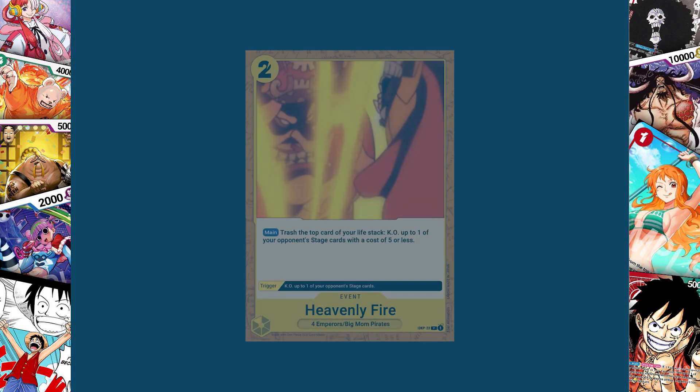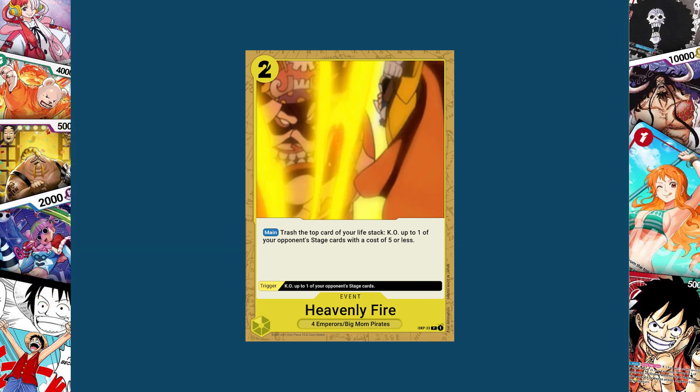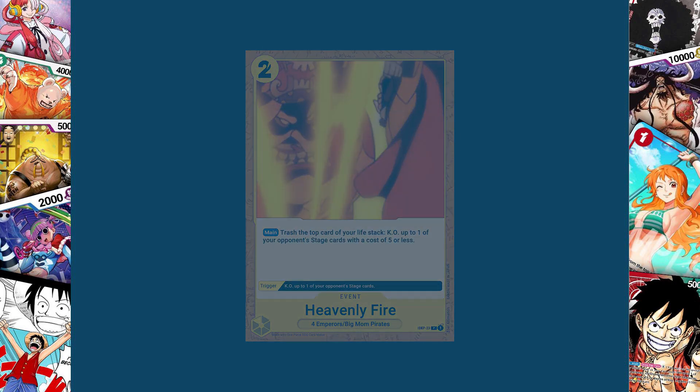Next up we have Heavenly Fire — and yes, I know Heavenly Fire is already an event card, but if we can have two Fire Fist we can have two Heavenly Fire. This two cost to play event card lets you trash the top card of your life stack to KO one of your opponent's stage cards with a cost of five or less. Its trigger lets you KO one of your opponent's stage cards. This card is just like Thunderbolt in that it gets rid of something that costs five or less at the cost of your life. Its trigger is much more powerful, and because of the starter deck Big Mom it's more intended to work with her, allowing you to manipulate it into your life stack rather than using it directly.